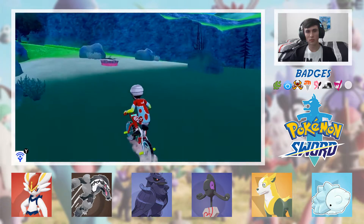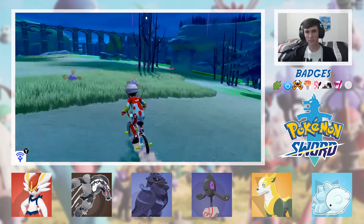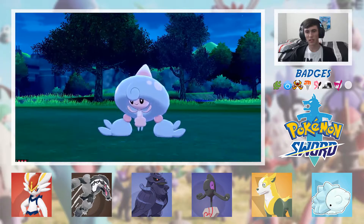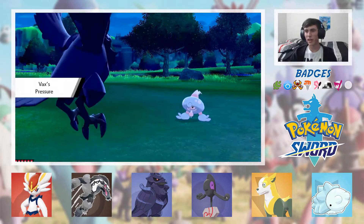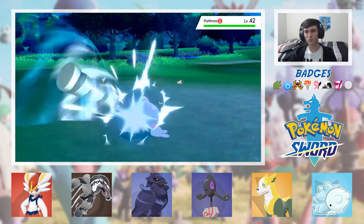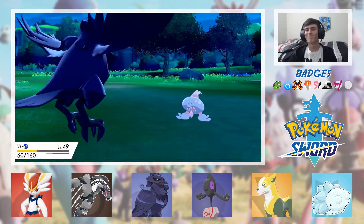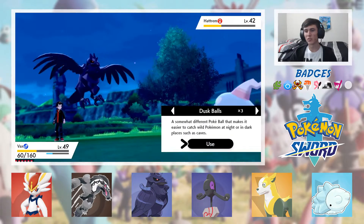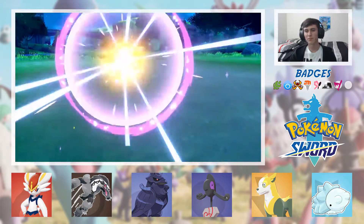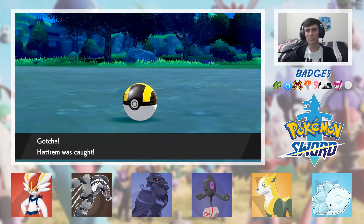Snub is getting close to the level up. We need to stay in this area if we want Spectre to evolve as well. Ooh, one of those — a Hatrim! I want to catch it! Hatrim, Hatrim. I don't know what I would name a Hatrim. It's a Psychic-type, so we definitely want to give it a name. Let's use an Ultra Ball just to make sure it gets caught. Get got! Three jiggles — hashtag triple jiggle. I'm naming her Little, because she reminds me of the main character from Little Witch Academia. Sending her to the Central Box.